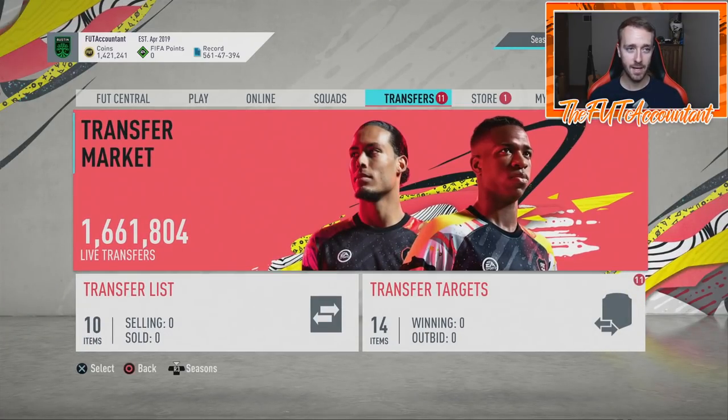I also just realized that my coins are the same backwards as forwards. 1-4-2-1-2-4-1. A palindrome — that's for words, but it works for numbers too. If you look at my coin balance going forwards: 1-4-2-1-2-4-1. Read it backwards: 1-4-2-1-2-4-1. I'm not going to open any packs, not going to quick sell anything, not going to buy any cards, because that is pretty cool.